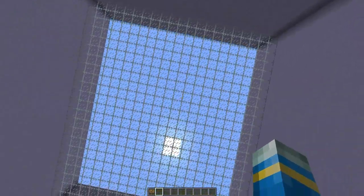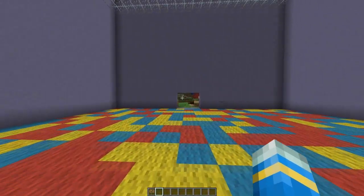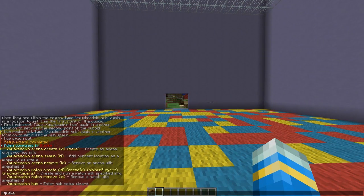Now we actually need to create the arena — let's go inside, it looks very colorful. The command is 'quake admin arena create'. The ID is used when creating a match, so we'll call it 'two', and then the name of it we're going to call 'youtube'.